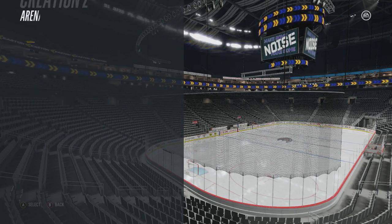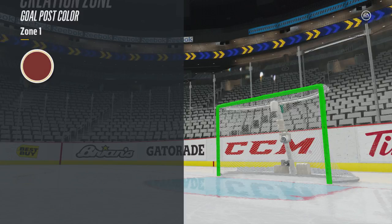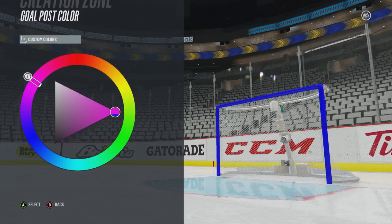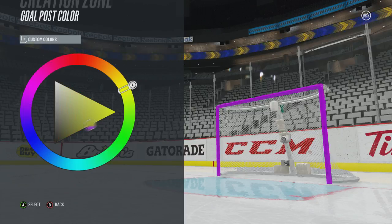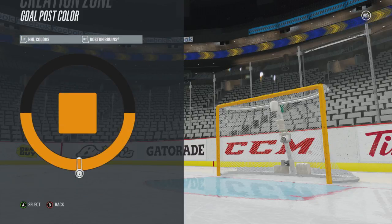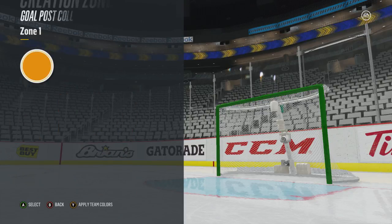New this year in NHL 18 is the ability to customize your own goalpost color, primarily in the offline game modes. When you go ahead and create your own team, this is where you can do that. You can have a bunch of different colors, use the team colors, or go with this weird Bruins orange color — not gold, clearly.